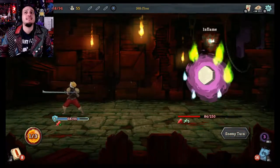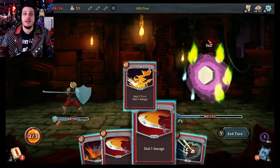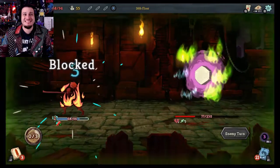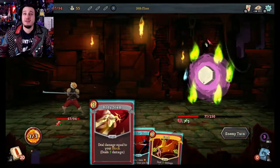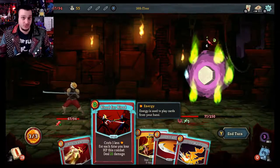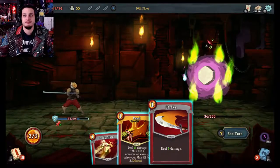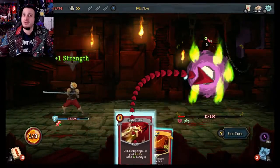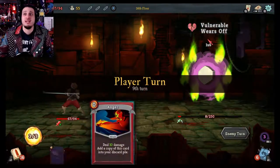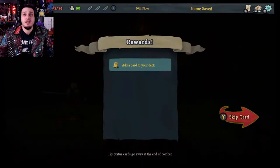I've been hit a bunch of times, which means Blood for Blood is now free to use — costs zero energy. Bam — instant 31 damage, which is awesome. Gain five block, hit that damage, and Body Slam. He's going to hit me for four, which is fine, but his next attack is really going to mess me up. We're just going to kill it — there we go, we won! We defeated the boss. We actually did that rather easily.